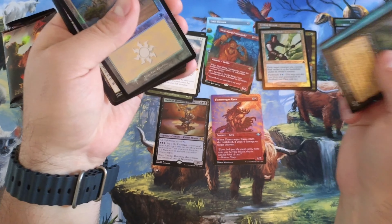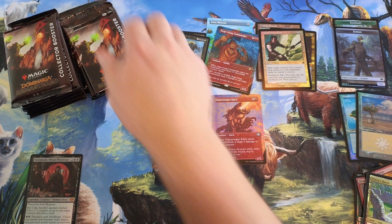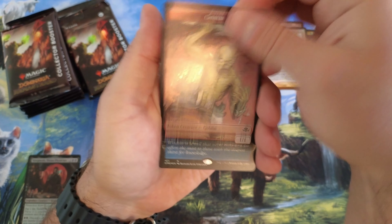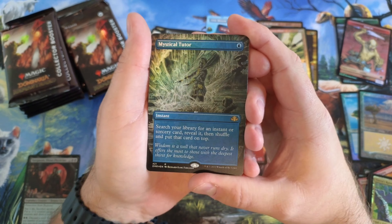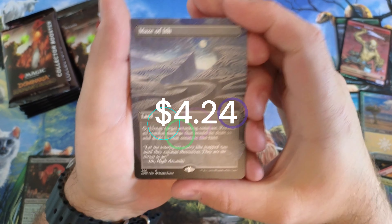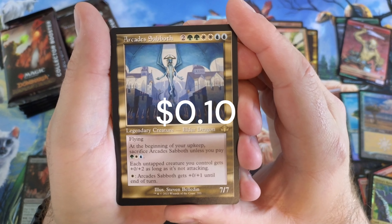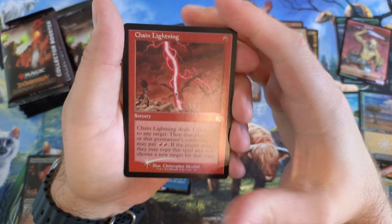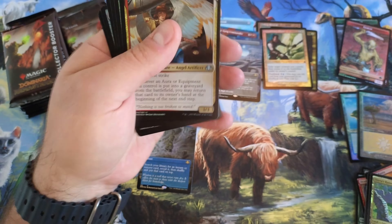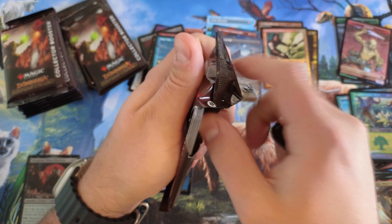Counterspell — looking nice. Mystical Tutor. We got a tutor! Let's start our tutor count. Maze of Ith — look at that art, so nice. Exploration, Chain Lightning, Double Tap Chain Lightning, High Tide, Forest. These cards are also made in Japan. The quality of these cards, I'm going to say on the Japan side, is really, really good.